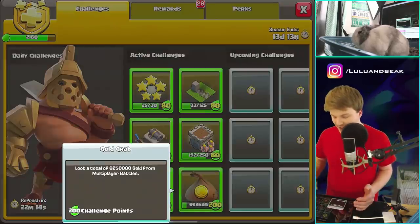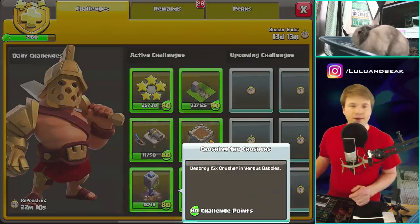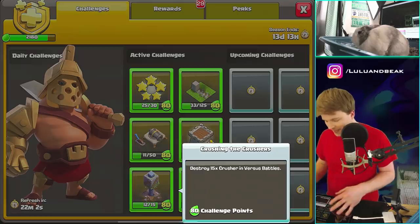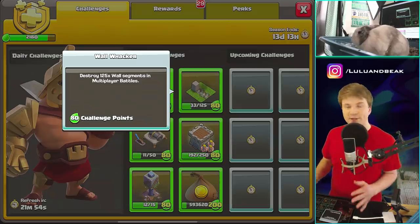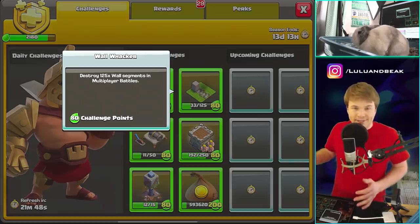We're so close — only 420 away. We got 200 right here, that's basically half, and then we just do any three of these and we're there. I can't believe it, we're almost at the Barb King skin. Some of these builder base challenges I just hate, so I'm surprised we even got this far. Some of you guys are probably already done, but we're gonna get very close today if not all the way.